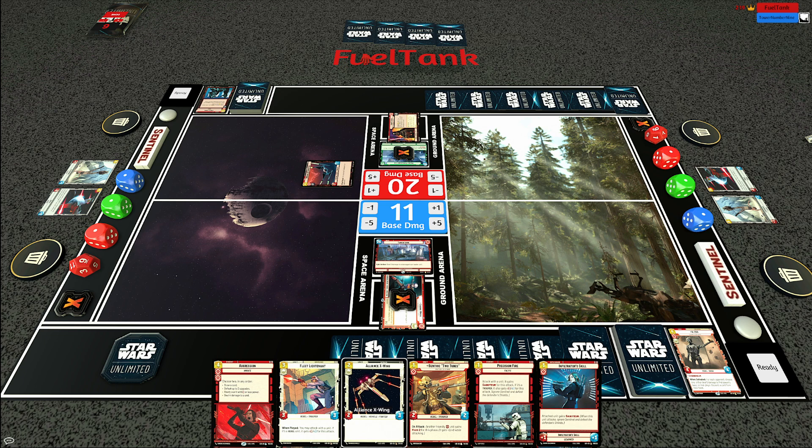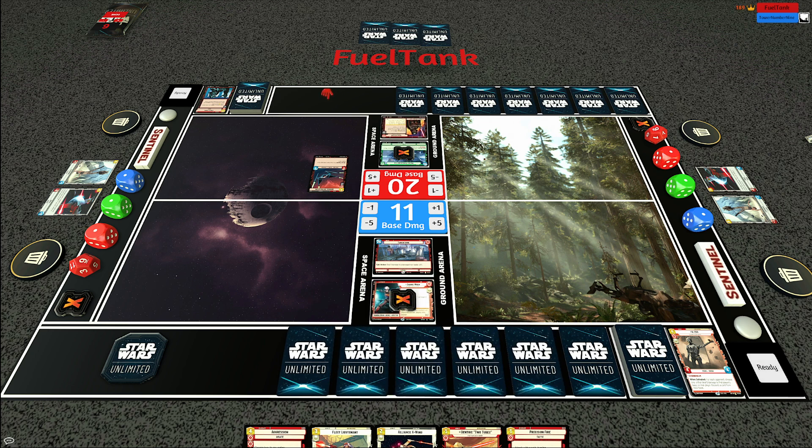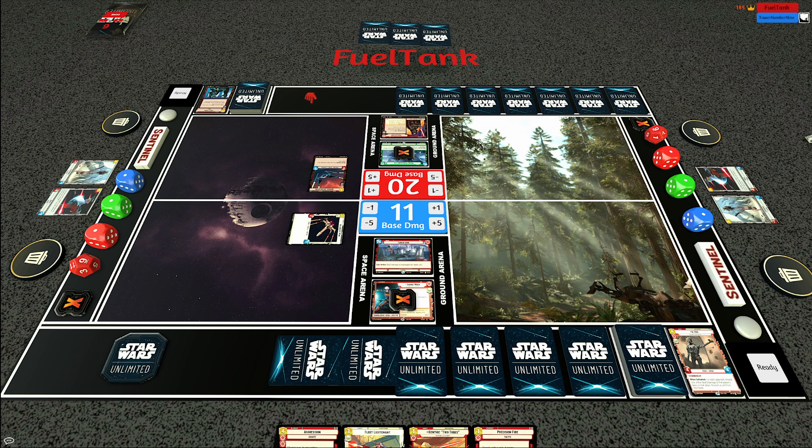One play I could do is play an Alliance X-wing, put Infiltrator's Skill on it, and try to stand it up with Aggression - but it's probably more reliable to go for Aggression here to try to get card draw. I want my opponent to have to attack my units if possible rather than my base, because we're getting a little low on base HP. We'll lead off with the Alliance X-wing, which might draw an attack from the Imperial Interceptor, or can close the game next turn with Sabine's ability. I'm trying to slow-roll here because I don't want my opponent to clear my board with Overwhelming Barrage.